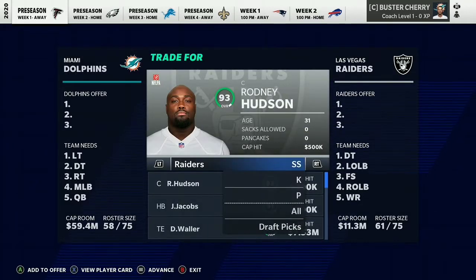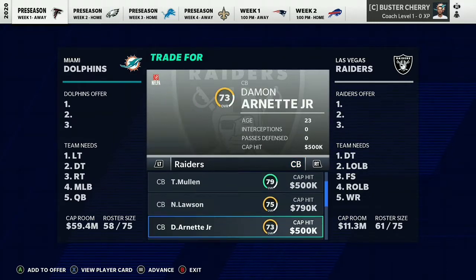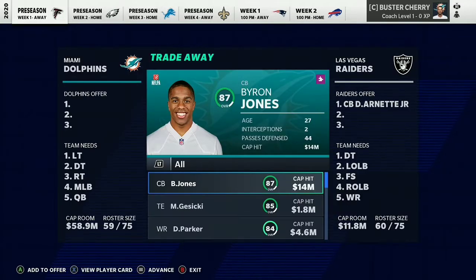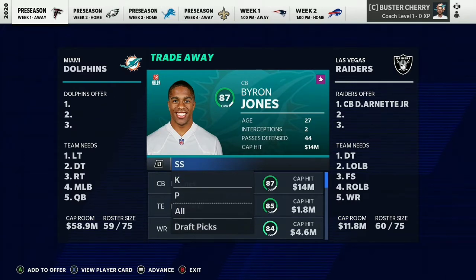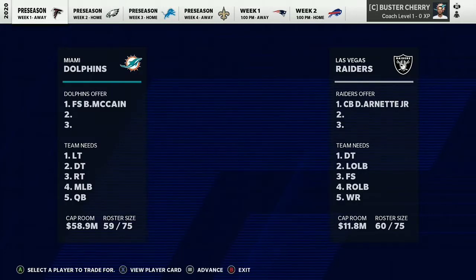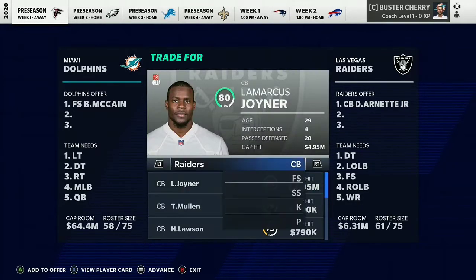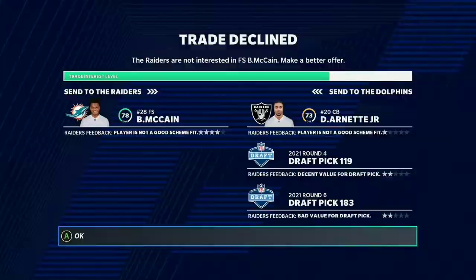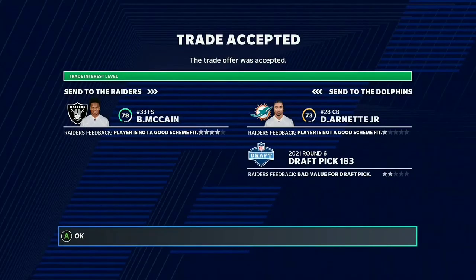Next we're going to the Raiders for a defensive back — Damar Damon something. I'm sorry if I can't pronounce his last name. We're trading Bobby McCain, but it seems like a little too much value since he's a 78 overall. Bobby McCain and a sixth round pick gets you the rookie defensive back, making it not too overvalued. Bobby McCain is only 27 years old with normal development, so he's not that great of a player anyway.